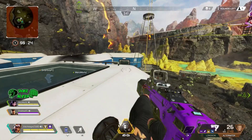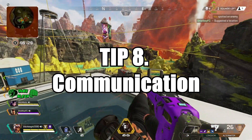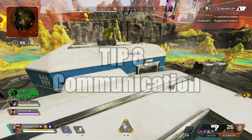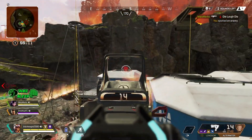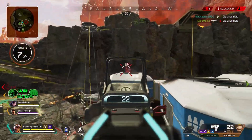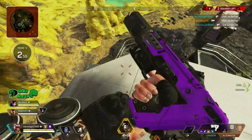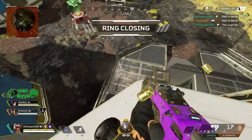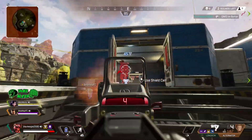Tip number 8: communication. Call out what you're going to do, call out enemies, call out everything. If you put someone on no shields — say it's the Wraith — say how much health she's got left. If you see some body armor, ping it. You need to keep up communication or you're not going to get wins, and you're going to keep getting angry. We all know how that ends — you rage quit the game and you're not a happy person for the rest of the night.